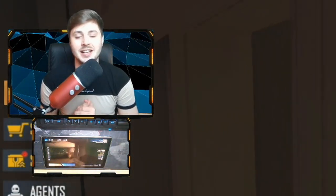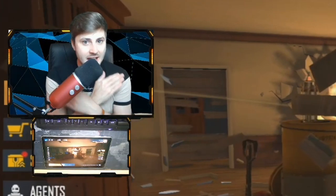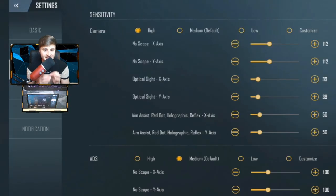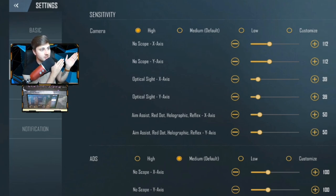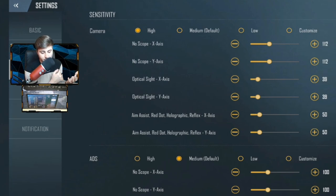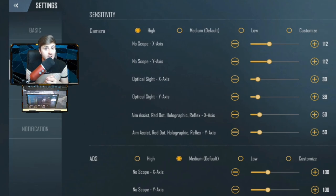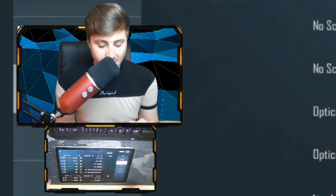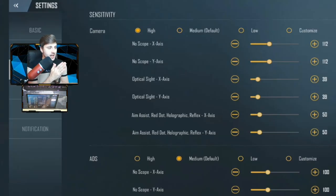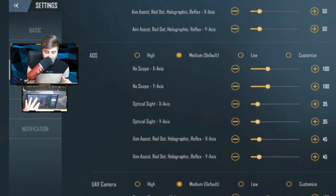Getting into this video on how exactly to aim like a pro — I've had a lot of you guys asking me how to do this. It's very simple. I practice every single day doing this. Before we get into anything, all you need to do is make sure you have the correct sensitivity on the game. I've been fiddling around with these settings at the top of the screen. You can see the camera sensitivity: you have high, medium — which is the default — and low. You can also customize certain settings as well. Feel free to copy mine. I've changed settings such as the no-scope X axis and the no-scope Y axis. If you are brand new to the game, I would recommend just switching it to medium default — it's a good sensitivity and it helps you hit enemies much easier.